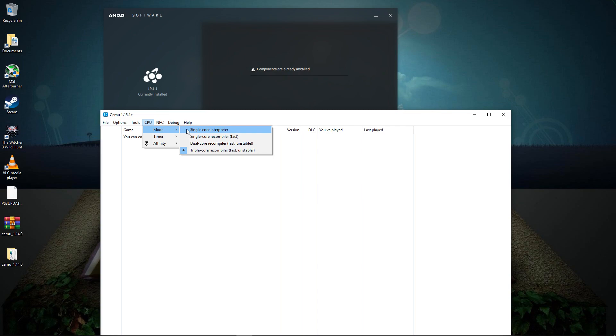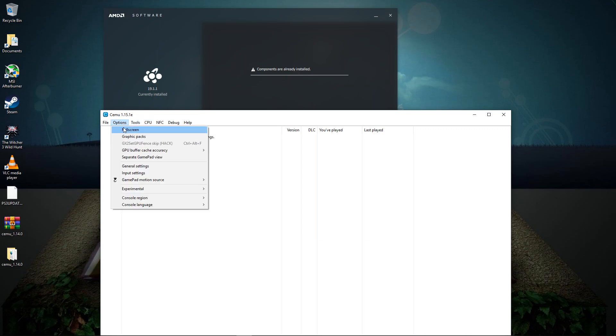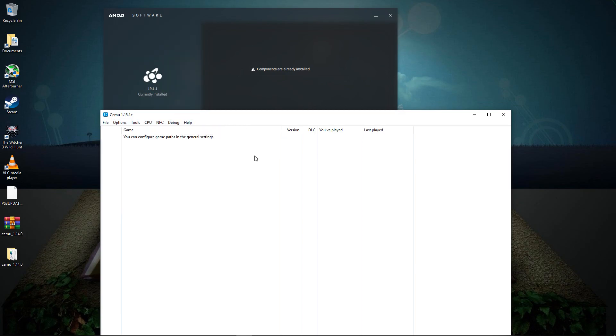Let me show you the settings I'll be running this on. I'm going to leave it at triple core recompiler, although on my AMD GPU I don't think it makes much of a difference. The settings I usually leave as is, except I do enable frame skip on Breath of the Wild. In general, all the games run as usual.